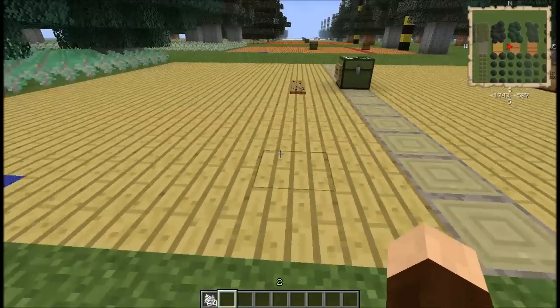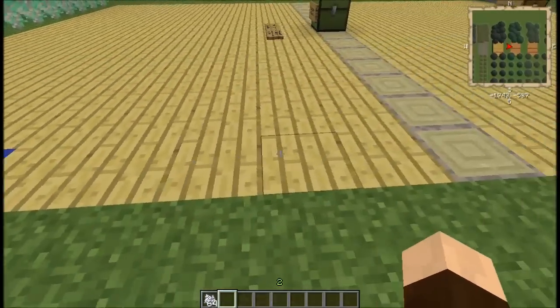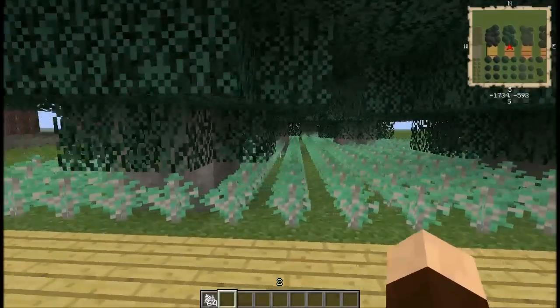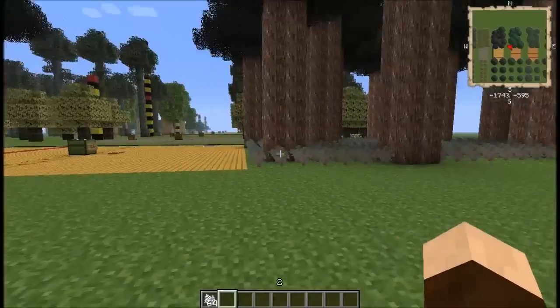Once you get 4 saplings you'll be able to get 6 trees out of that and so on. It will give you this hemlock wood, which is a slightly more yellowish color than birch. That's the core of the logs, there's the bark, and that's what the planks look like. This one is a tier 6 tree as well. They also don't grow all too densely — you can see there are a lot of saplings left in this area.